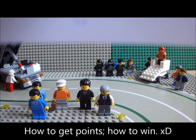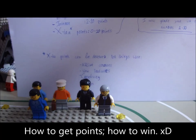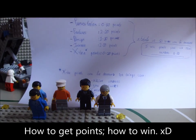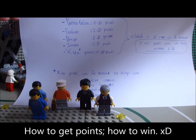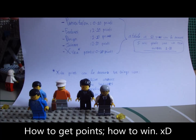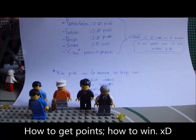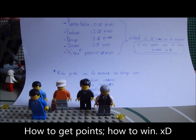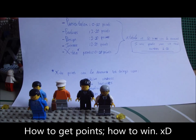How to get points. First of all, you can get points for your presentation from 0 to 10 points. Second of all for the features, 2 to 10 points. The design, 1 to 10 points. Interior, 2 to 10 points. And the extra points, 0 to 10 points.